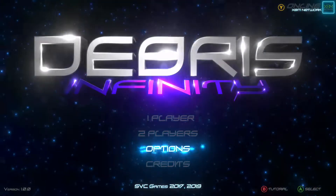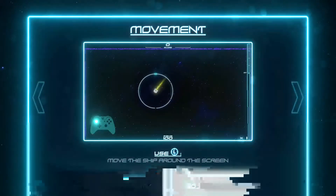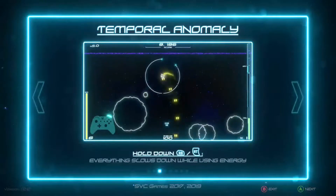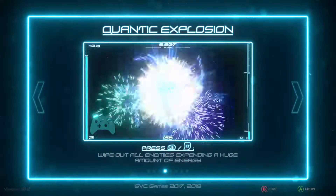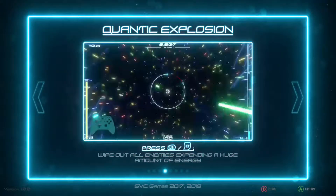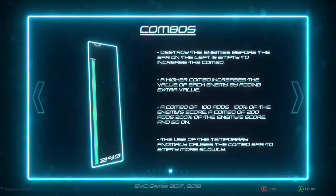You can also go through the tutorial — it's quite basic and simple. Press B to access it. The right stick fires in any direction, and the left stick moves you around, so it's a twin stick shooter. Hold down RB or the right trigger for a temporal anomaly which slows down time. LB or LT gives you a quantic explosion, wiping out all enemies but expending a huge amount of energy, so pick and choose when to use it. For combos, destroy enemies before the bar on the left empties to increase the combo. A higher combo increases the value of each enemy — a combo of 100 adds 100%, 200 adds 200%, and so on.